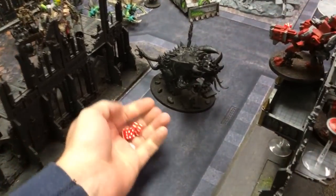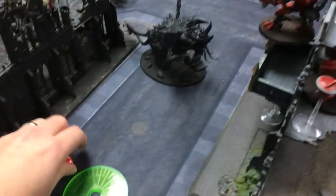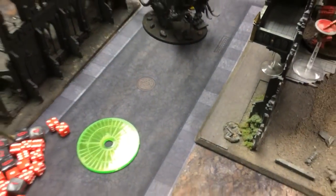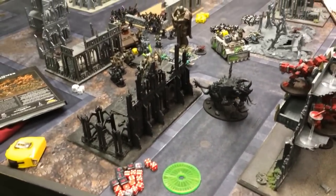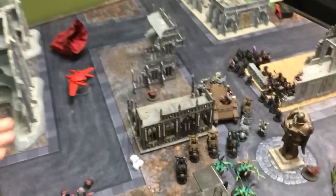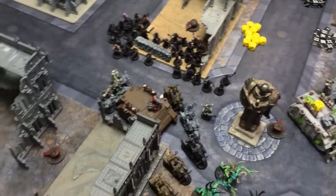I had two units of Kroot coming in from reserves — neither arrived. However, a Remora did come in, which is good. Bottom of turn two: the Remora came in and was able to wreck a Rhino.